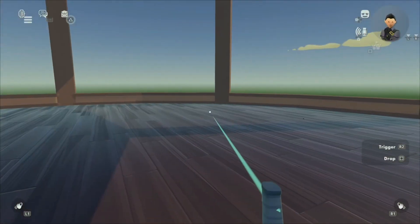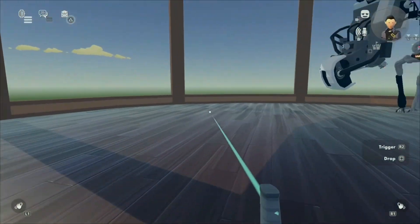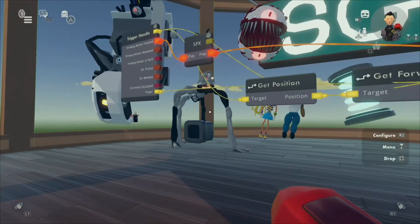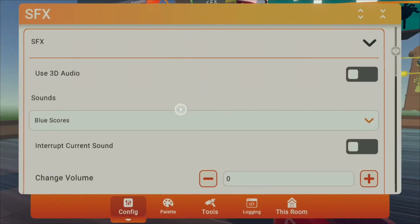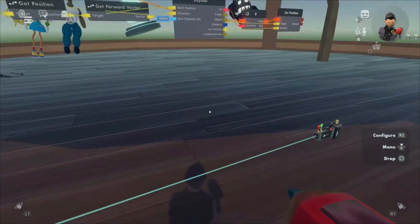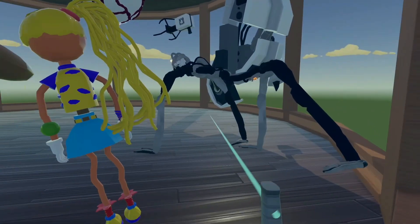So now you should have a fully functioning teleporting gun. I recommend changing the sound effects — press configure tool, click the sound effects chip, head into sounds and you can change it. I'll change mine to beep for the sake of this video. So now whenever you teleport it will make a beeping sound.